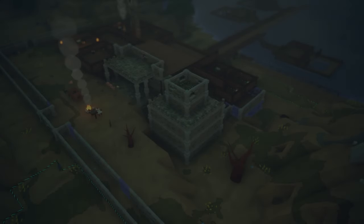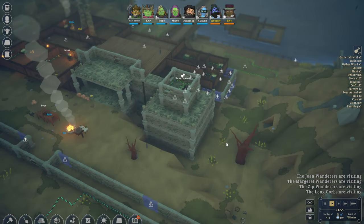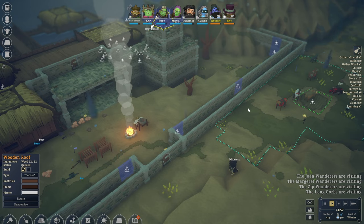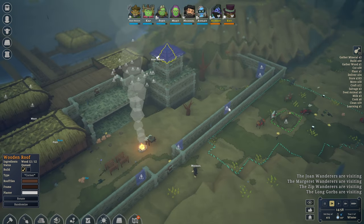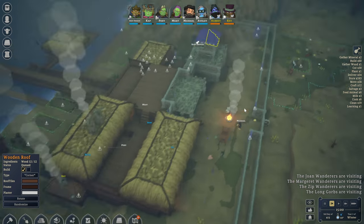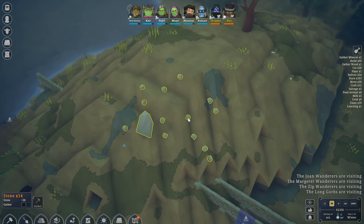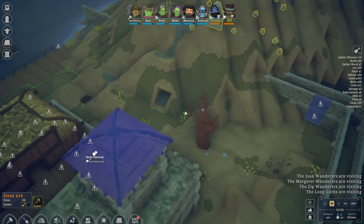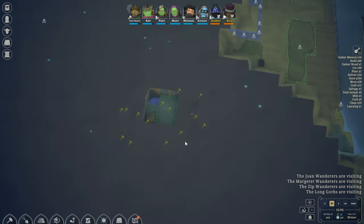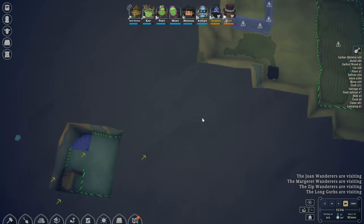Hello there and welcome back to another episode in the Noble Fate series. In the last episode we almost got this tower done over here, and we were also hoping to get all of these walls around the perimeter done. For that we are going to need a bit of stone, which we are currently producing on the ground, but it's taking a little bit longer. We can always speed up the time just a tiny bit as well.